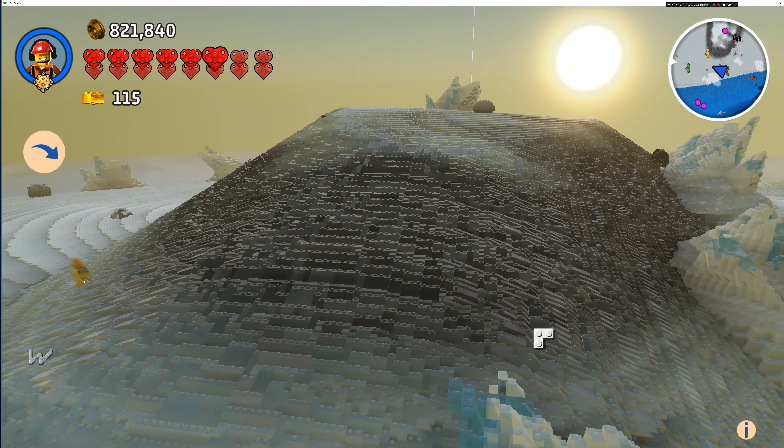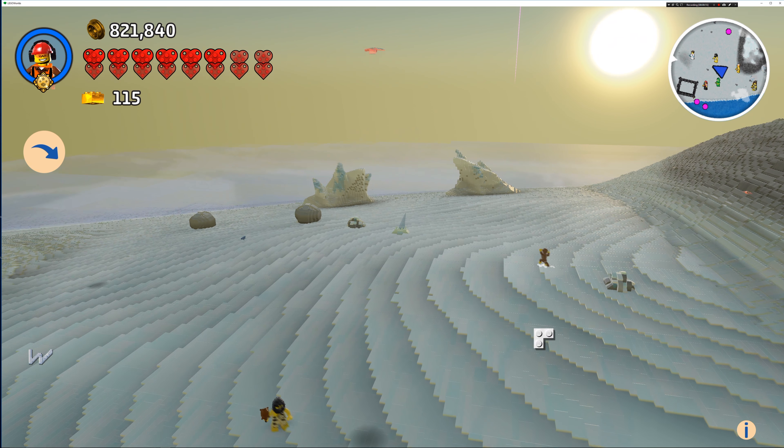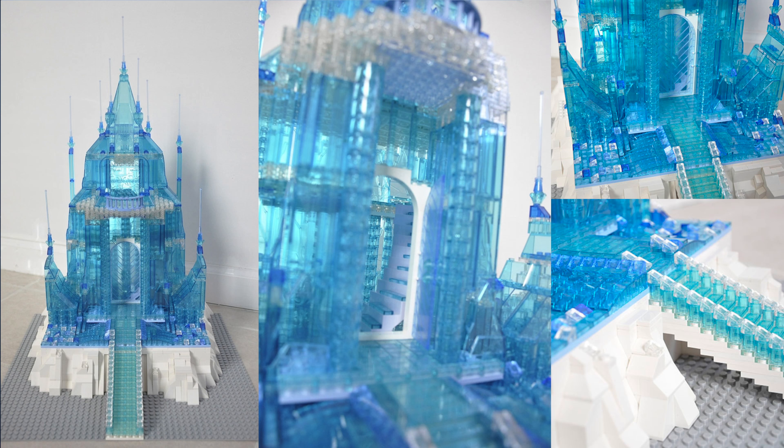This is Polar Plains. It's mostly flat, but there's large hills, lots of snow, grey stone, and ice. In this biome it would be really cool to build Elsa's castle from the movie Frozen.